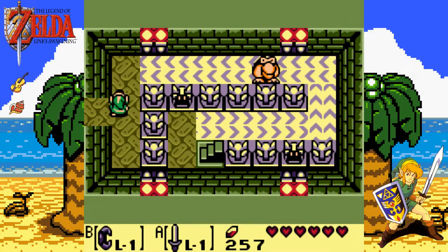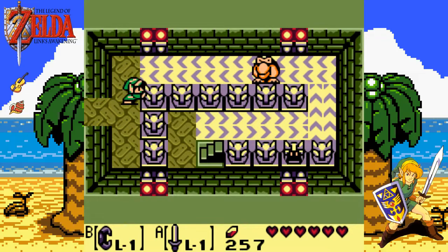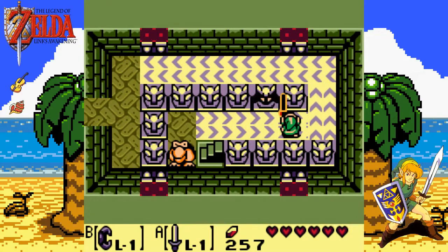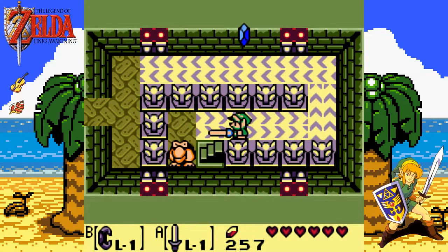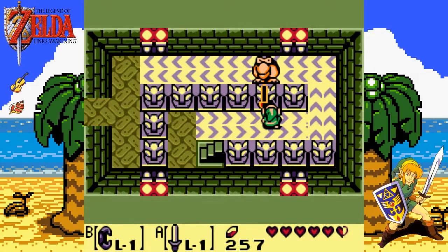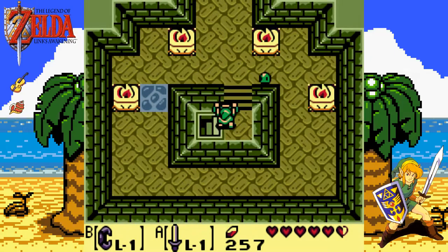Let's go right. This guy's easy enough to get — he'll disappear when I get near him, but he'll appear somewhere else. Up the steps — Zols everywhere. Another key. I think this is why it's called the Key Cabin — hell of a lot of keys, living up to its name. Bringing up the map, you can see there's a room to the right of where I am — that means a bombable wall. There's your sound to indicate it. Boom! Blow that sucker wide open.